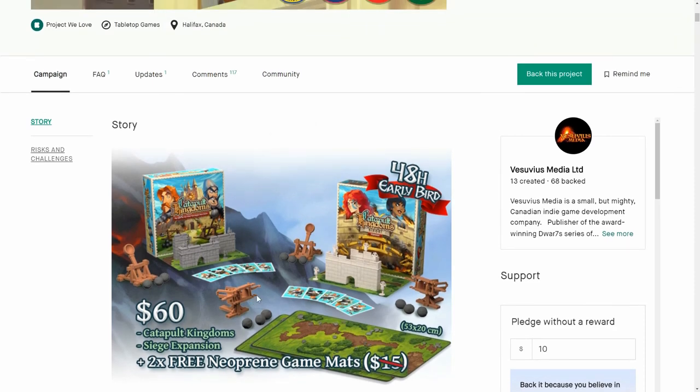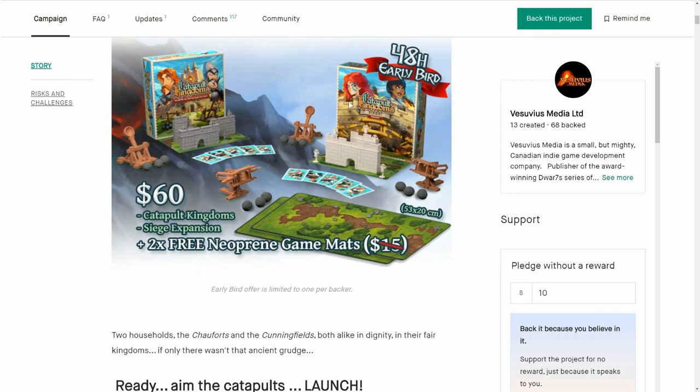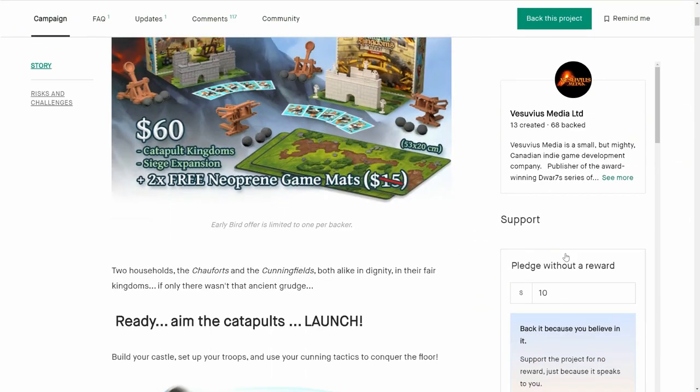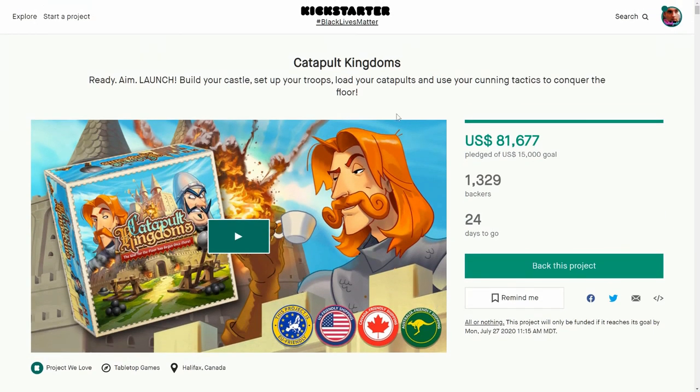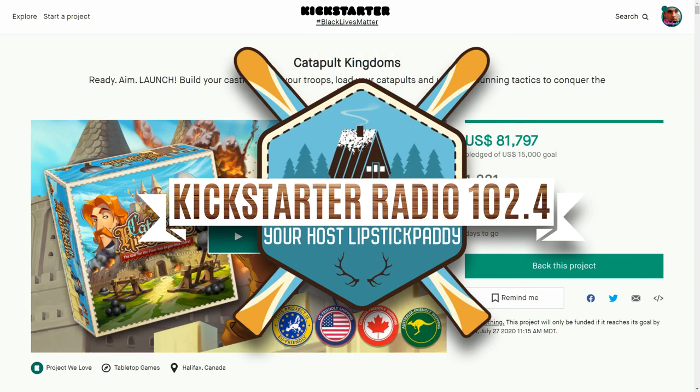Otherwise it's looking like a solid game, a fun game. Certainly kids are going to enjoy building up a castle and firing these at each other. And like it says, they can be used with all other toys as well, so it really is a kids game. When are you coming out? January 2021 — so it's going to miss Christmas, but that's okay, it'll be there before Easter. Catapult Kingdoms looking very, very good. Solid title, great kids game, also fun for adults, very quick game. Extend the game by making the castle bigger — it all depends on how accurate you are. Looks like a lot of fun, highly recommend it. Catapult Kingdoms with an early bird price — get on it if you see this video in time. And if not, why have you not subscribed? Why have you not hit that bell for notices? Anyway, Catapult Kingdoms — really good Kickstarter game. On that bombshell, you've been listening to Kickstart Radio 102.4. I'm Lipstick Paddy — you take care and stay safe. Bye for now.